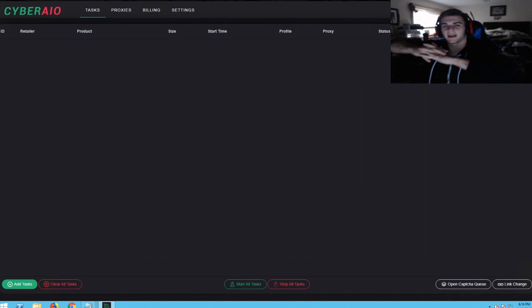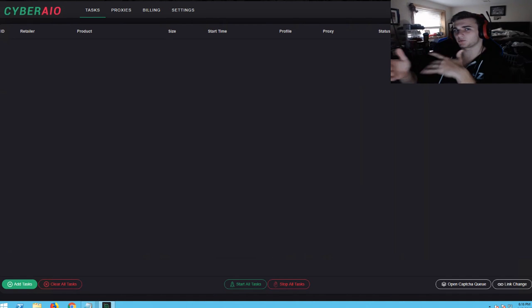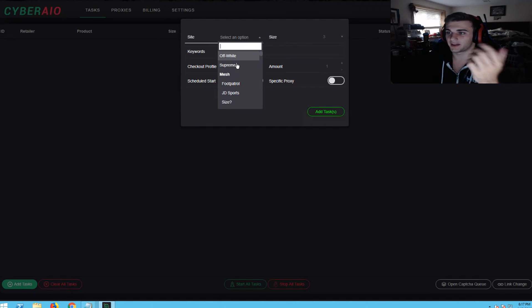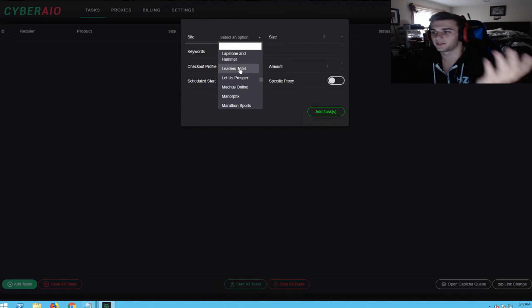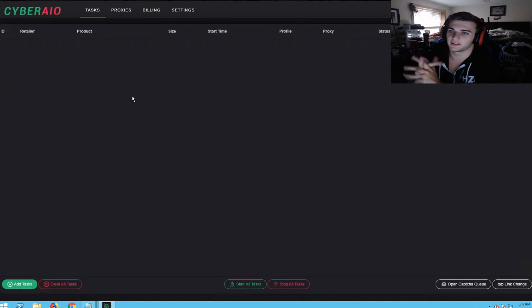What's going on, it is your boy Mile here and I am back on YouTube. I actually haven't uploaded in a long time, but I am back. This is a shoe bot — also like a clothing bot — for anything from all retailers. As you can see, they have Off-White, Supreme, easy cop, mesh sites, foot sites. All these are hype retailers, so it's an all-in-one bot. It is called Cyber. Cyber is a great bot and I'm so happy to have a copy of it.